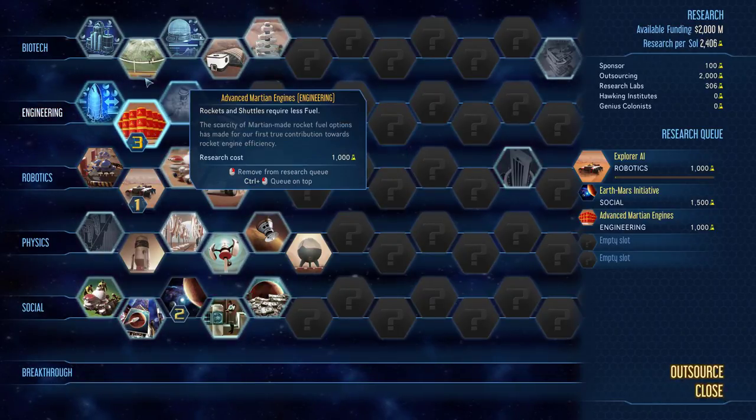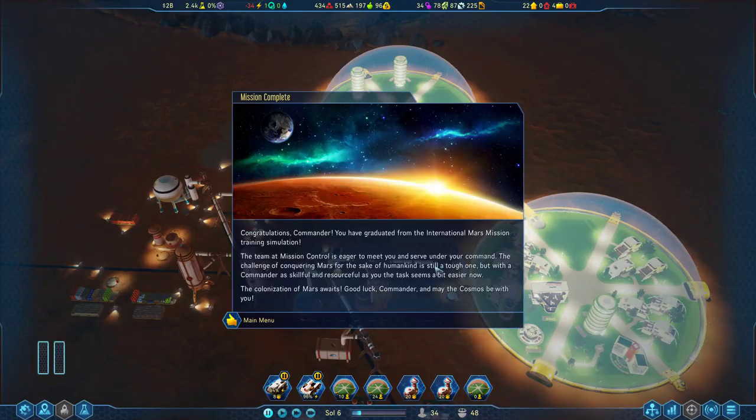Let's do extractor AI and a few more research items. Congratulations, Commander — you have graduated from the International Mars Mission Training Simulator. A team at Mission Control is eager to meet you and serve under your command. The challenge of conquering Mars for the sake of humankind is still a tough one, but with a commander as skillful and resourceful as you, the task seems a bit easier now. The colonization of Mars awaits — good luck, Commander. May the cosmos be with you.